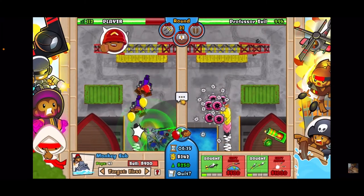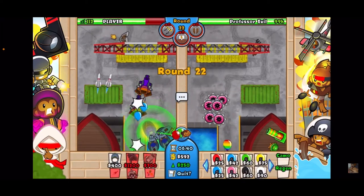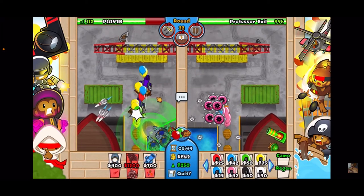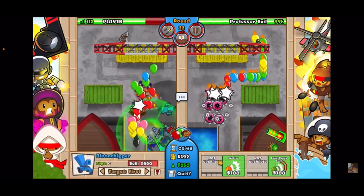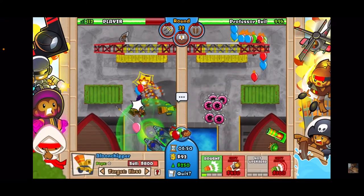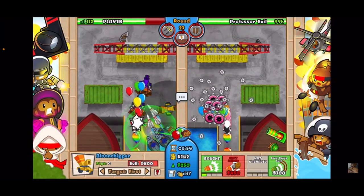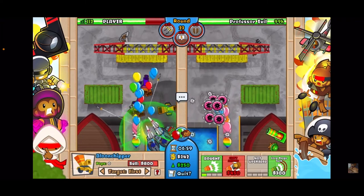I do have to be mindful of round 22 AI, so I might get down a 2-0 chipper just in case. We should still be okay here though. Yeah, we destroyed that. He rushes at 5 minutes and 30 seconds and I sell everything.